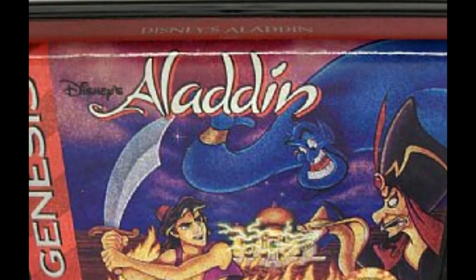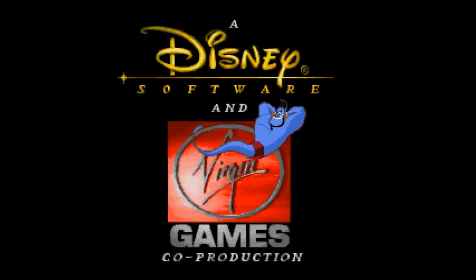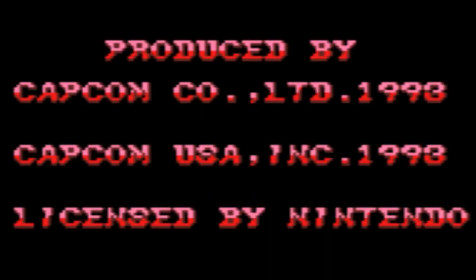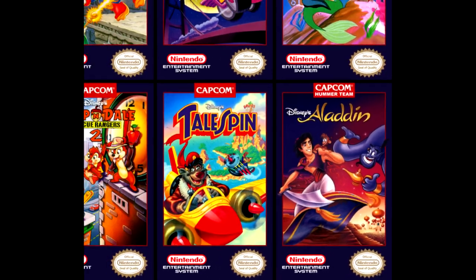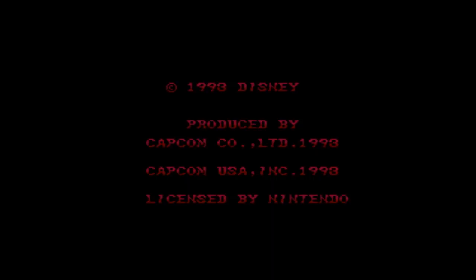Fun fact: while the Sega Genesis Aladdin game was developed by a company called Virgin Games, the Super Nintendo one was done by Capcom, which isn't too surprising if you know their history developing Disney games in the late 80s and 90s. If you booted up a game back then and were greeted with that beautiful old Capcom logo and sound, you knew you were probably in for a treat.